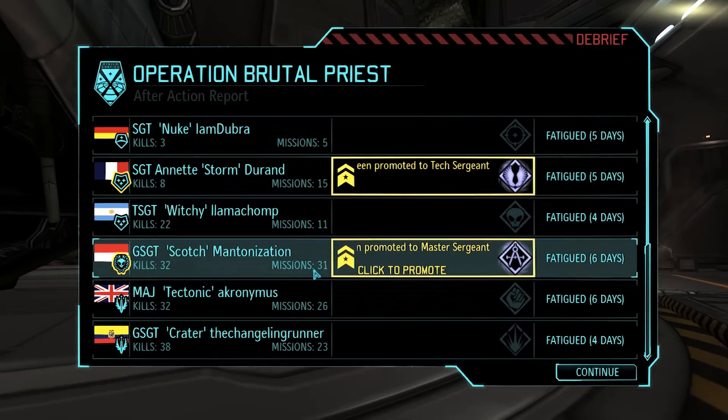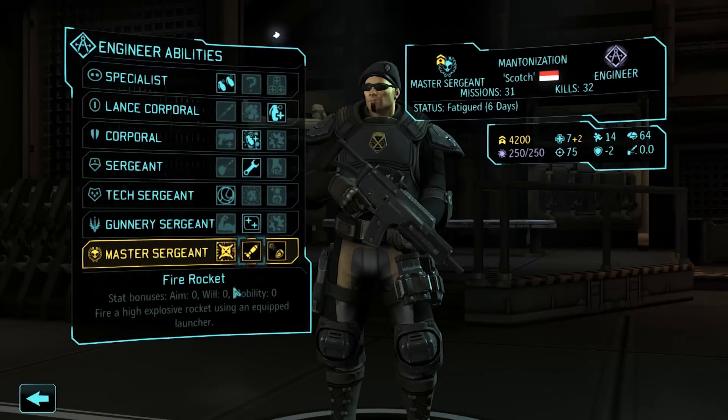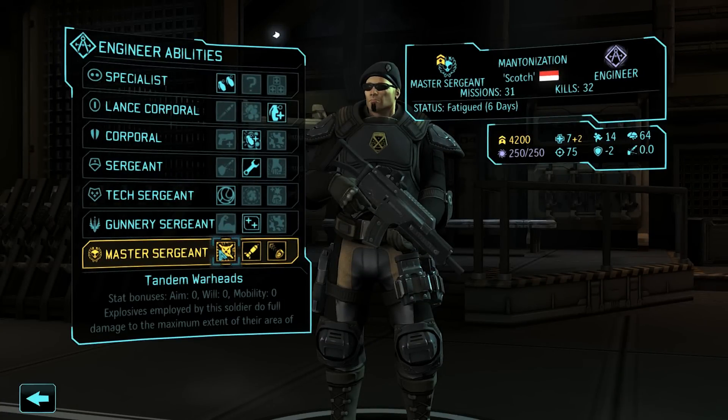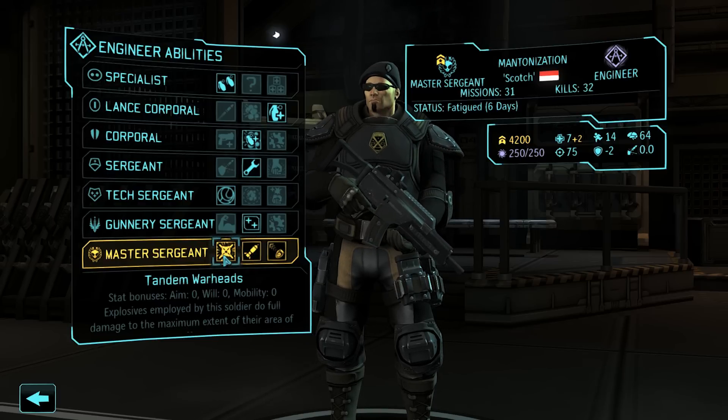Some nice promotions, including Mantle being our very first Master Sergeant Engineer. As we found out already, Tandem Warheads is a pretty good skill — I'm not going to lie, Tandem Warheads is actually really good. I'm not even sure why this other option is here. Engineer might be good with Blast Launcher so the abysmal aim won't affect it too much. But I don't know why this is here — Tandem Warheads is a very interesting perk. But if you really want to go Tandem Warheads, you really have to go Mayhem, and possibly Heat Warheads, because then you're really focusing on damage.